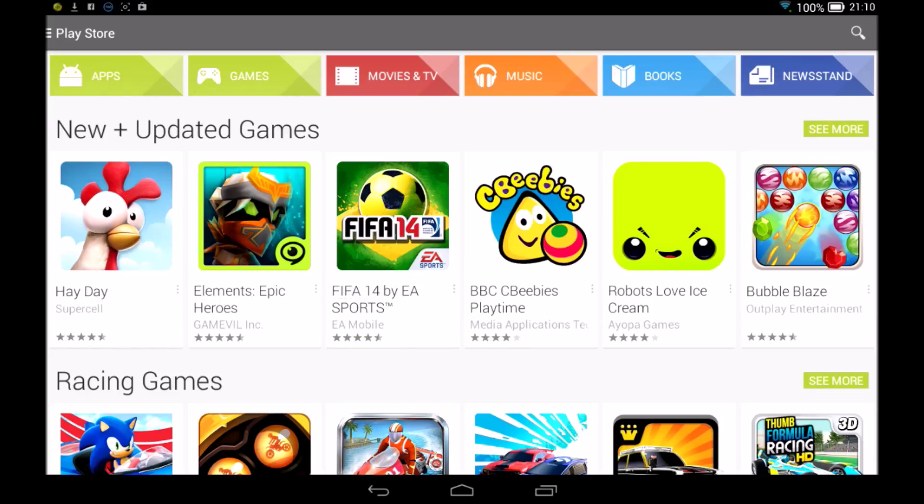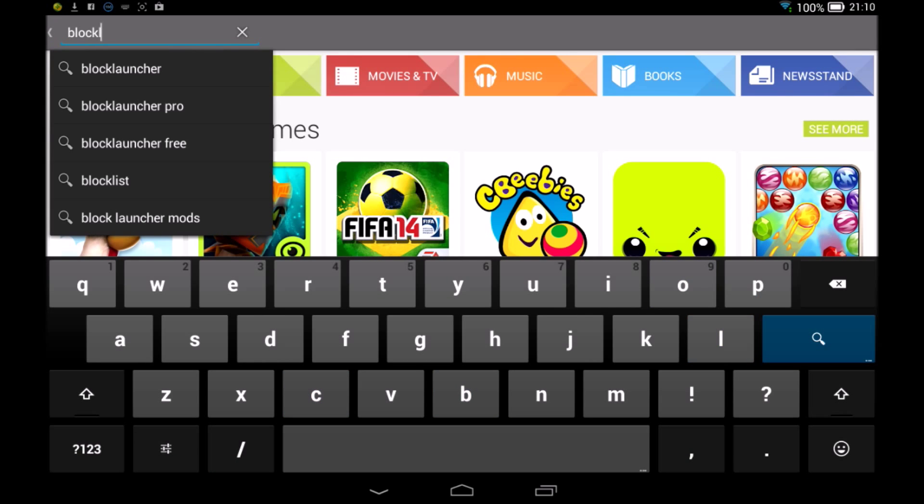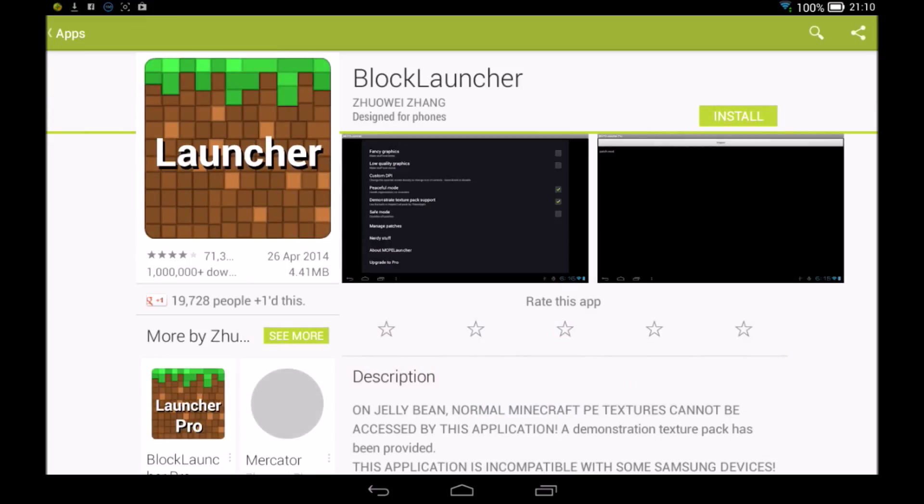First of all, what we're going to need is an app called Block Launcher. So if we just type it in right now, I have actually the pro version, but if you want the pro version, which is £1.42, or I don't know how much it is in dollars or anything like that, you can buy it if you want. I bought it for some reason, or you can just install the normal Block Launcher.